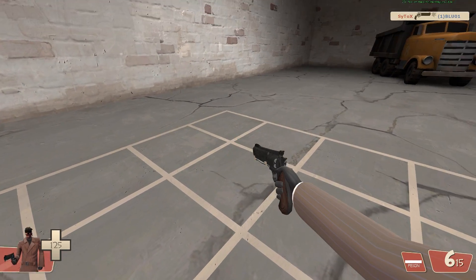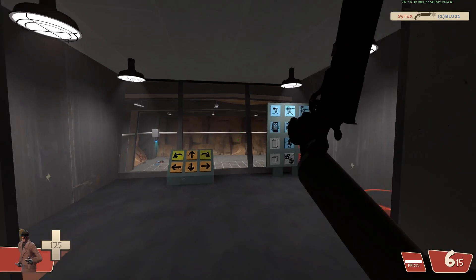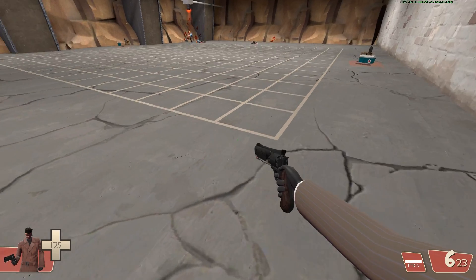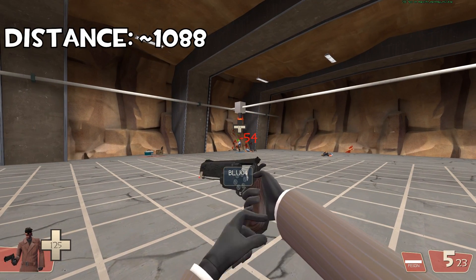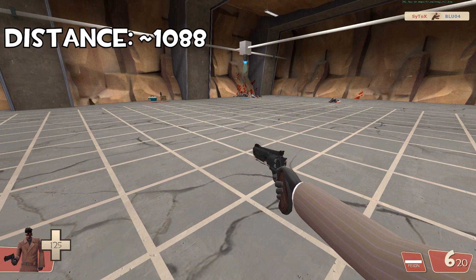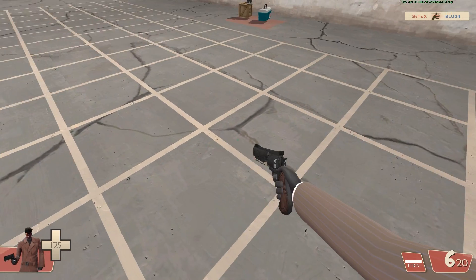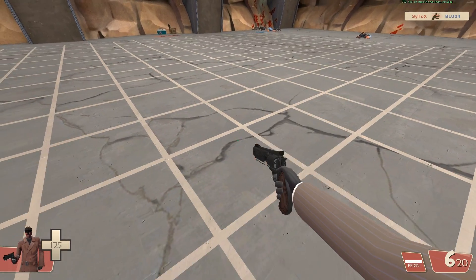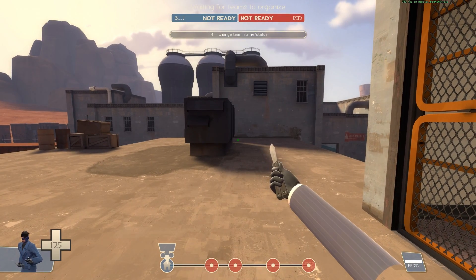I know what you're thinking: this is a gigantic range, there's no way it'll affect gameplay on a regular map where things are really close together. Well, I've put together a small test with puppet bots to check actual distances that are quite common on a map like Badwater, which is pretty much the most popular map in the game.